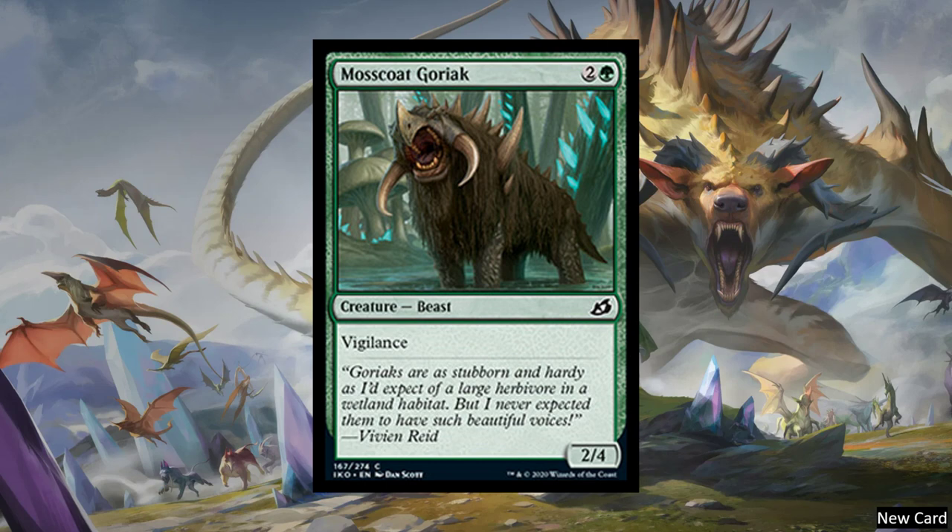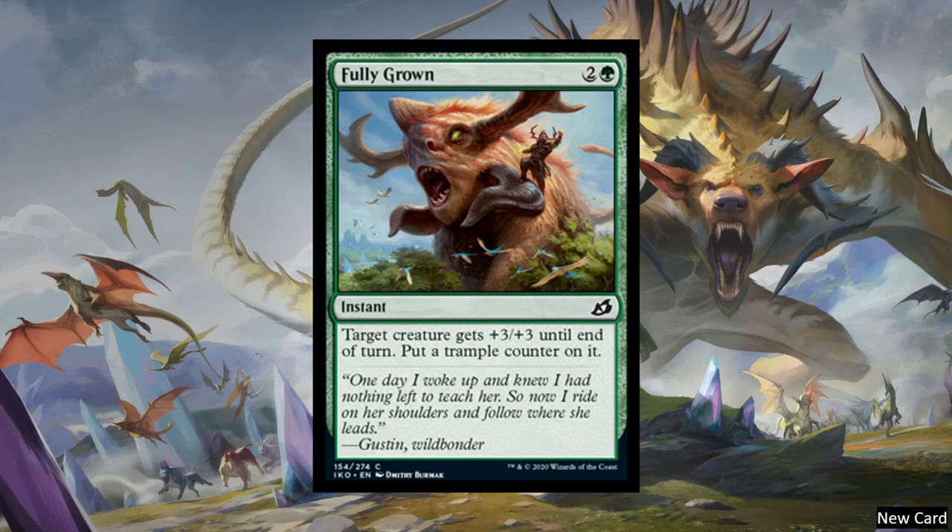Next, we have Mosscoat Goriak — a three-cost 2-4 with Vigilance. Next, we have Fully Grown — a three-cost instant that gives target creature plus three, plus three and puts a trample counter on it. So instead of just getting trample until end of turn, it gets trample permanently. This feels very natural for Magic — I would not be surprised if trample counters and flying counters become a new norm. Here are all the ability counters: Flying, First Strike, Death Touch, Hexproof, Lifelink, Menace, Reach, Trample, and Vigilance. And yes — Hexproof. I'm kind of worried about that one.